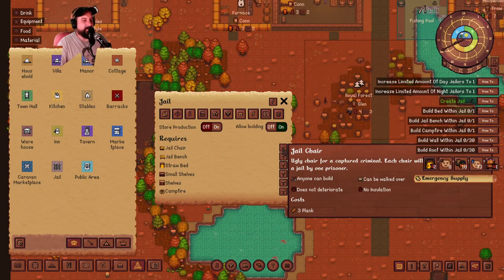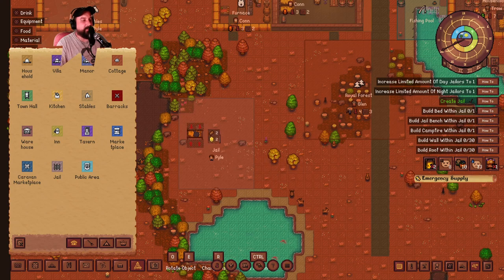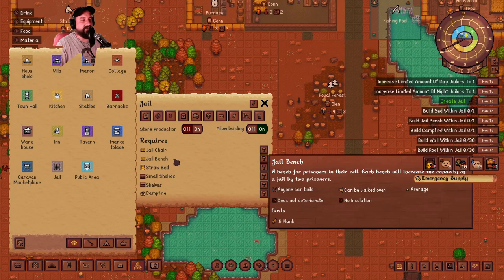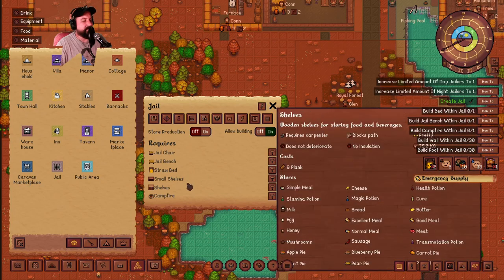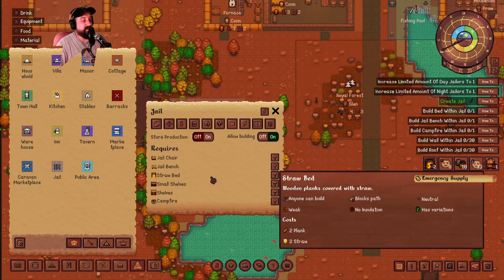We need chairs, benches, straw beds, small shelves, shelves, and a campfire. Build a bed within the jail - we need one bed. We'll start with two beds because I feel like it. We need a jail bench - what does the bench do? A bench for prisoners in their cell. Each bench will increase the capacity of a jail by two prisoners. Okay, so there's a jail bench.